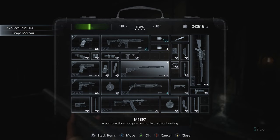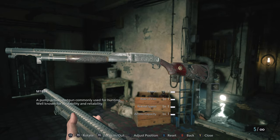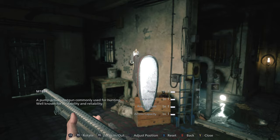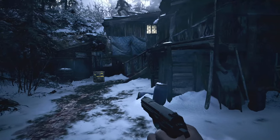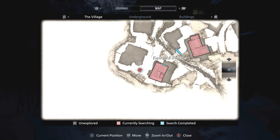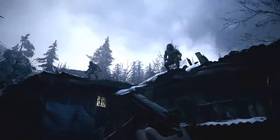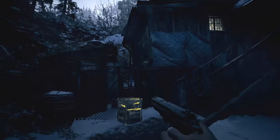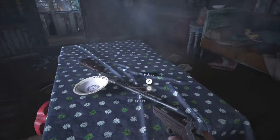A pump-action shotgun commonly used for hunting, well known for its stability and reliability. So shortly after you defeat the very first Lycan, you come out of the house and go to the next house over. Lycans are placed up here and it's about to trigger the Lycan raid at the beginning of the game. You go into this house and the shotgun is right there on the table.